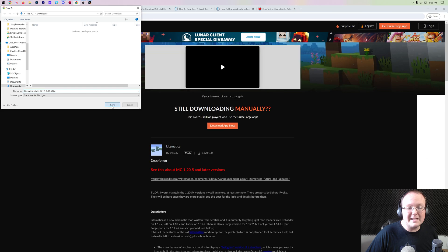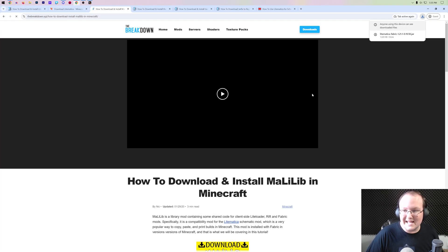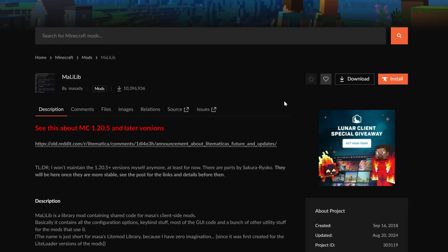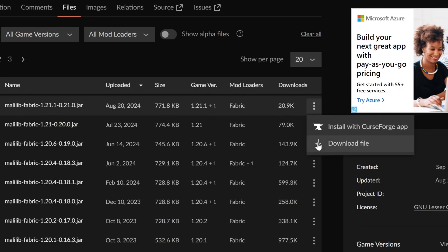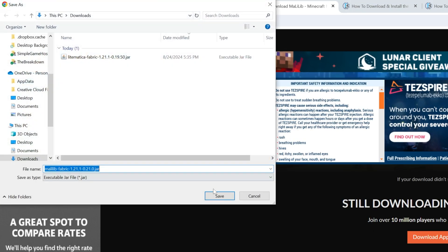You may need to keep or save Litematica depending on your browser. We also need to download a mod called MaliLib. MaliLib is a compatibility library mod that is required for Litematica. It's linked in the description down below and will take you to our in-depth guide on it. On that page, click Download MaliLib to go to the official CurseForge download page, then click on Files and find the 1.21.1 version. Click the three dots next to it and click Download — just like Litematica, it will begin downloading after a few seconds. Depending on your browser you may need to keep or save it, but it's 100% safe.